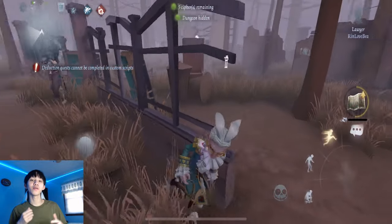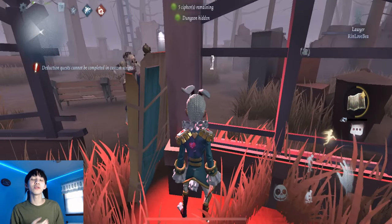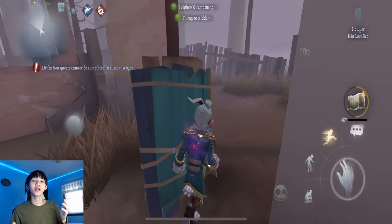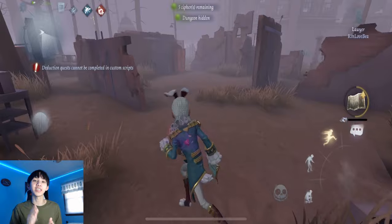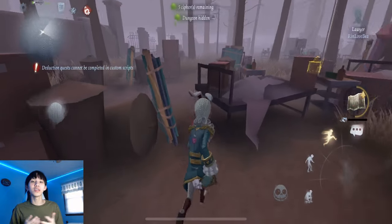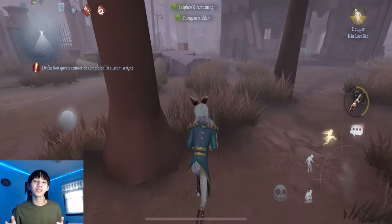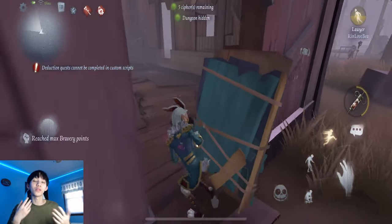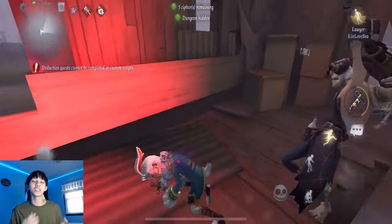When going against Mad Eye, it's pretty straightforward — he doesn't have any abilities to hit you through pallets, so you can just normal pallet stun him. Just watch out for his blink. In a scenario where he does try to use his fence while you're behind a pallet — which I've rarely seen — just leave the area. Most Mad Eyes will hit you with a fence until you're at half HP and then chase you down with blink. So don't worry about that second scenario, but if it does happen, just leave the area and watch out for his blink.